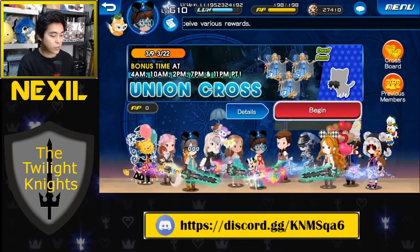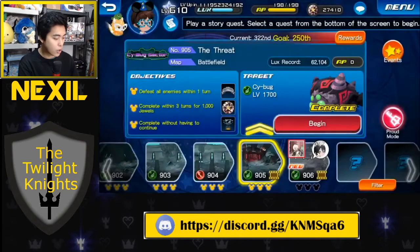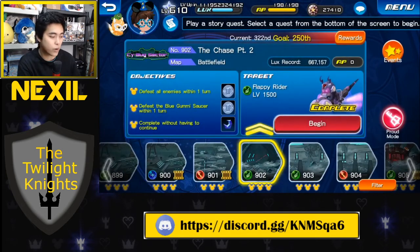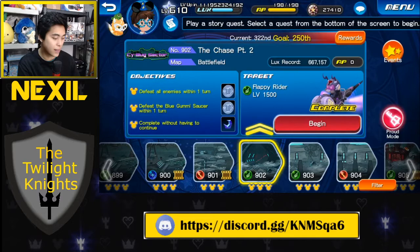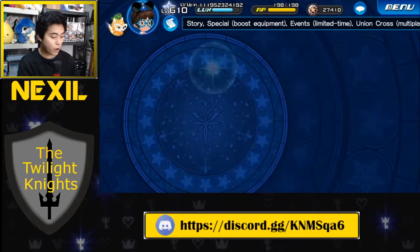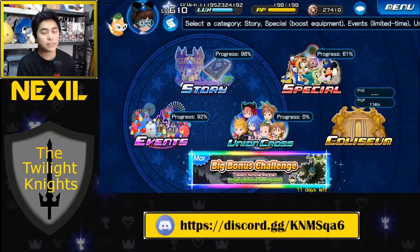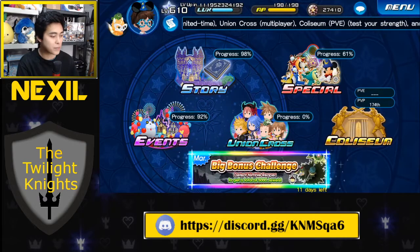Another way to earn jewels is to just complete the story quests on your own time. Not all story quests give jewels, so just do all of them to make it easy. Each one gives anywhere between 150 jewels for earlier ones, and a lot of the more recent ones give you 1,000 jewels just from completing them. Also, Proud Mode is going to give you jewels as well. These are on your own time and not refillable, but if you're squeezing for extra jewels to do one more mercy pull, they're there.